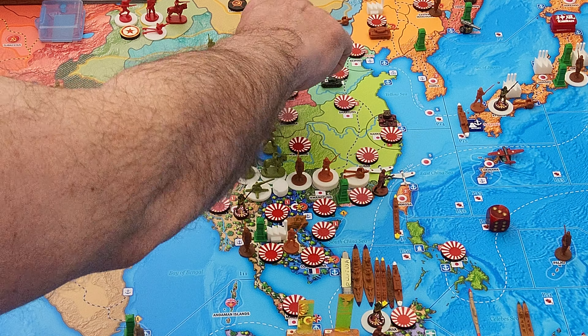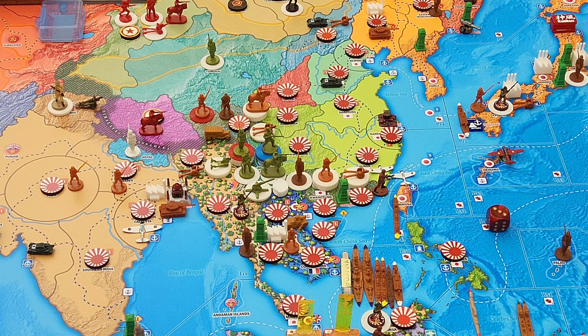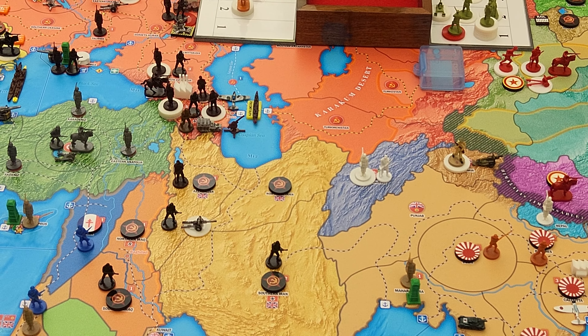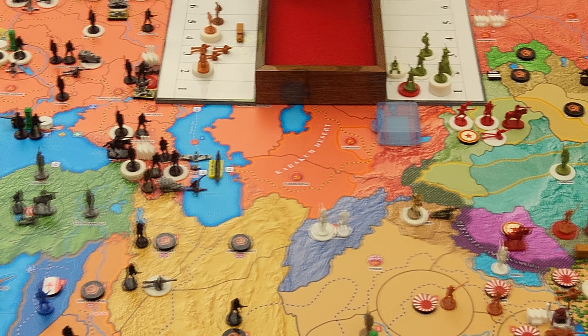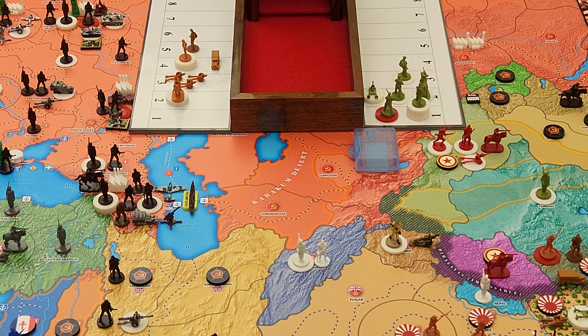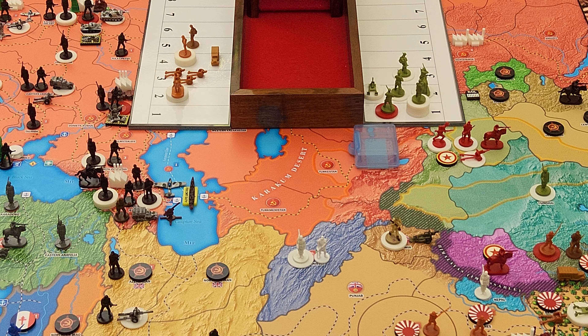I'm going to attack Sikang with everything from Yunnan except my 10 militia and 3 anti-aircraft guns. Going in is 20 infantry, 2 cavalry, 4 artillery, and 2 mountain. I'm attacking into mountainous terrain. I've got myself set up here with the battle board. Any units with attack weakness are going to be put in that blue box.